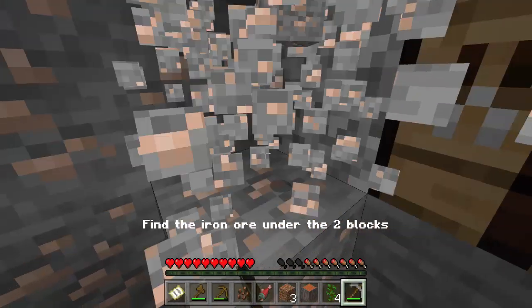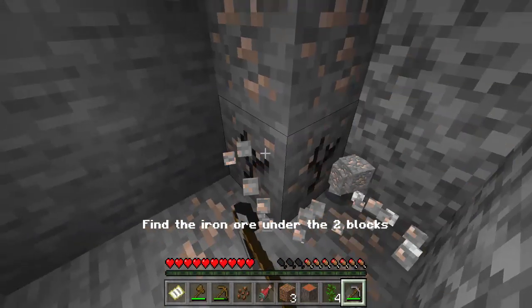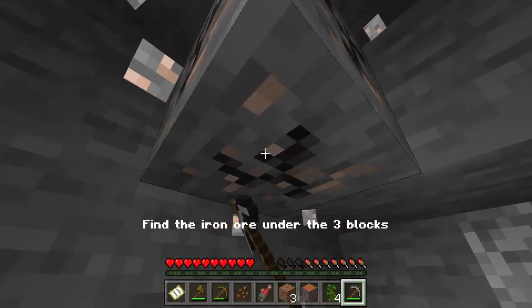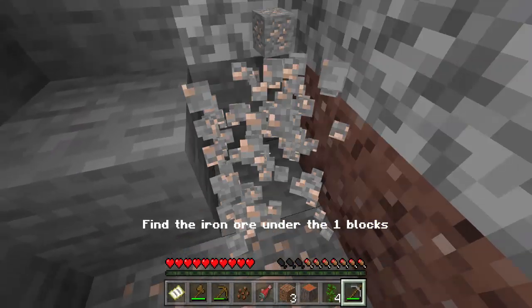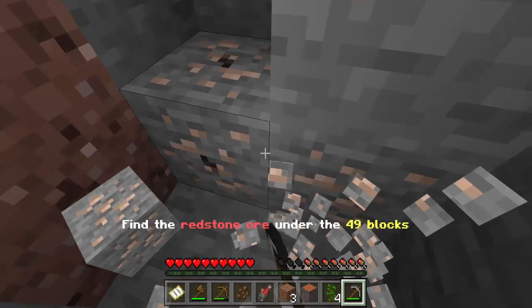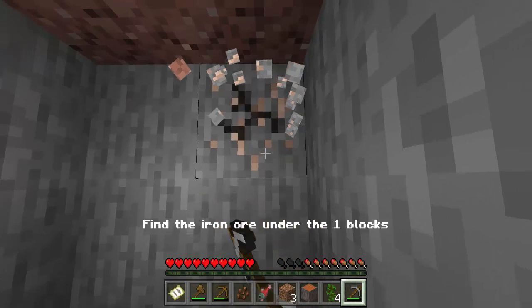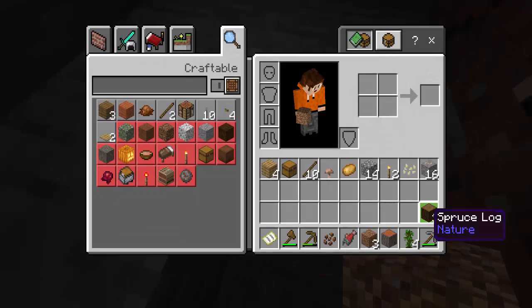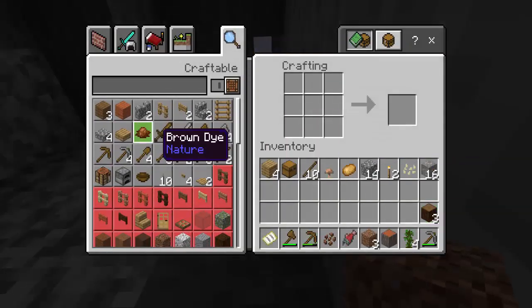Let me go ahead and get this iron and then I'll make an iron pick, and after that I'll go looking for diamonds. It's pretty easy to find diamonds because it tells you basically where the diamonds are. It tells you where redstone is, where coal is, where lapis is — you can even find gold with this. If you want to make golden apples and stuff, you can do it using this method. Let me go ahead and make a furnace real quick.